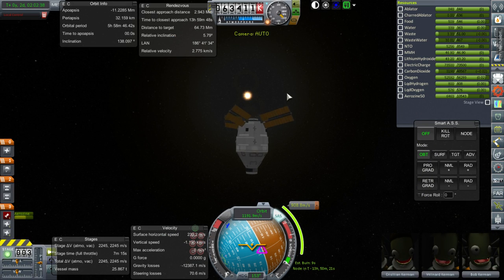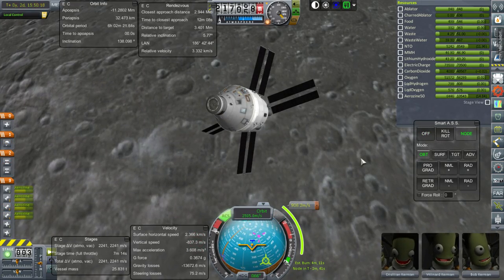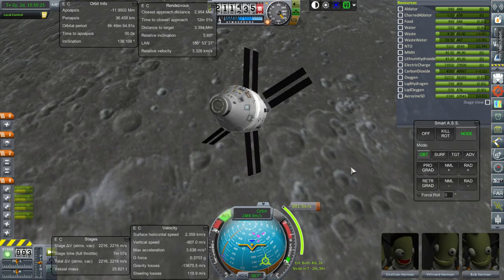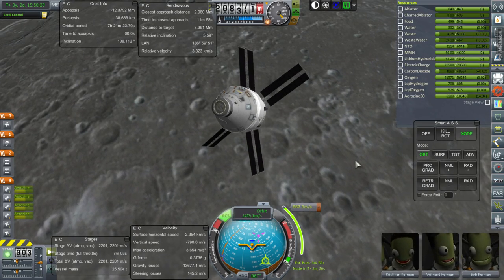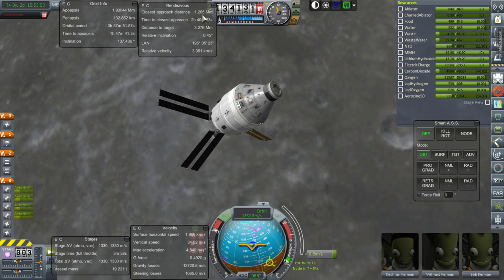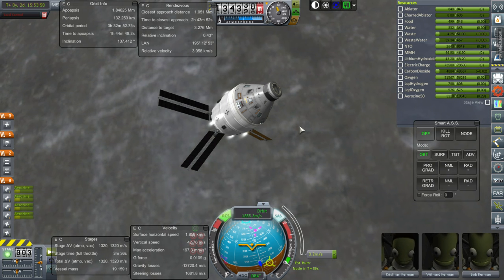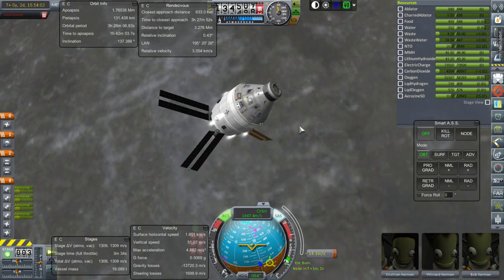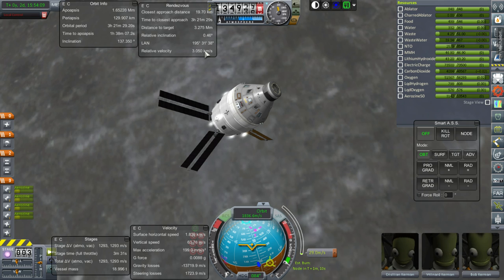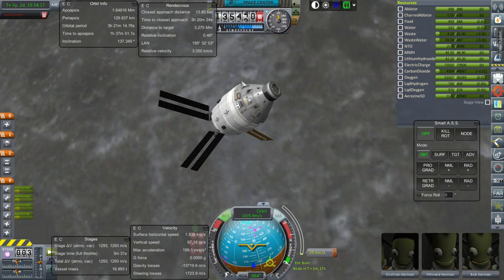We'll hope it's not too much, but I think we'll have enough altogether. Here we go. You can see inclination and radial components — it's not the best sort of burn, but all to make sure we get an encounter right away after one orbit. Our closest approach distance is shaping up here. We ended up with 0.46 relative inclination. We'll do another correction to fix that.